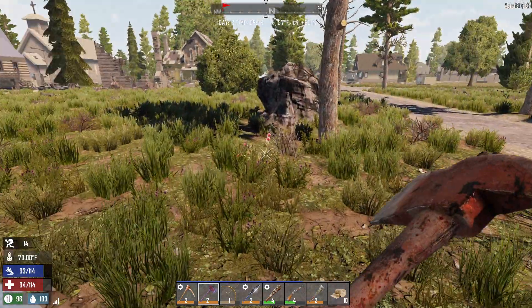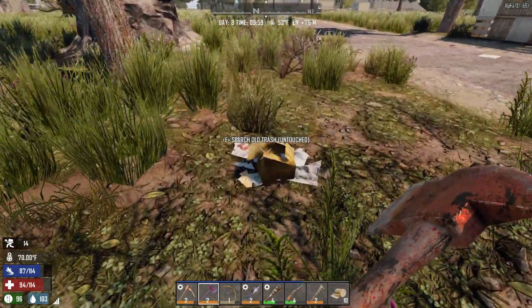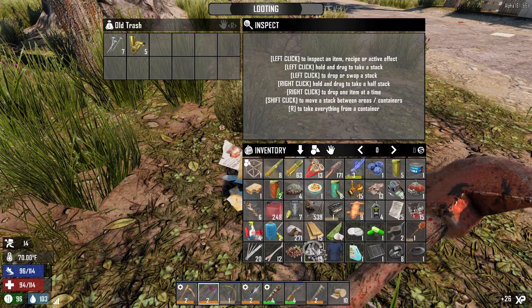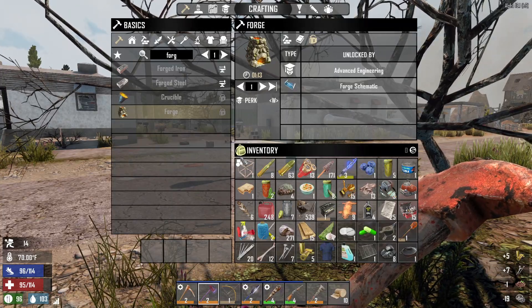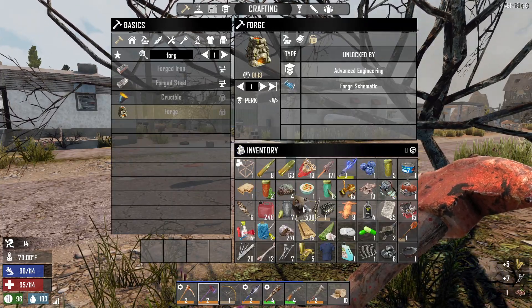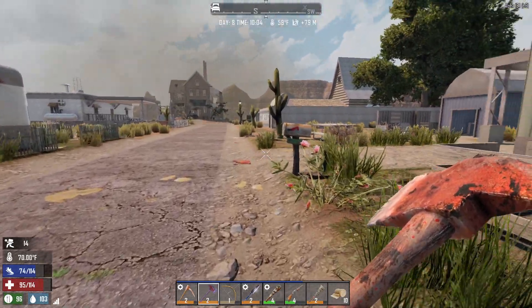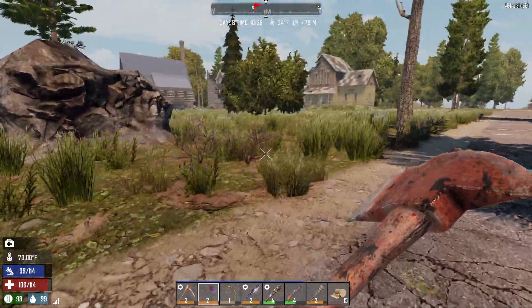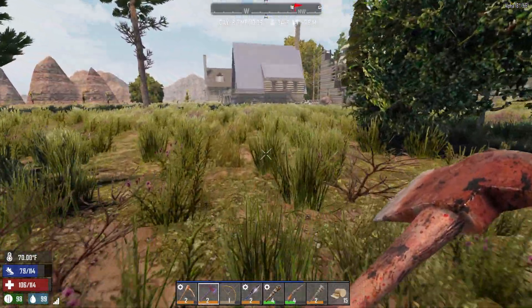I really need to be able to make a forge ASAP. I also cannot loot anything else with all this stuff on me right now, so I'm gonna have to head back to our house real quick and just drop off some of the stuff. I don't have the syringe - alright, so I'm gonna go there real quick. Okay, we're pretty much back - I just dropped off some stuff and we're ready to start looting again.